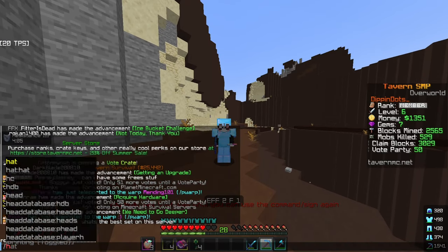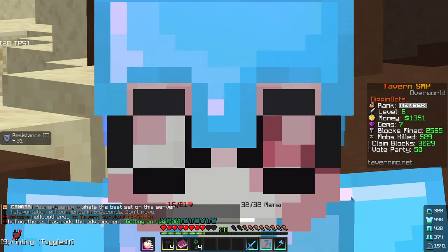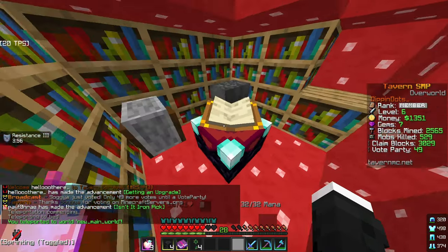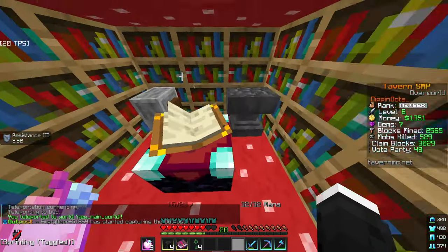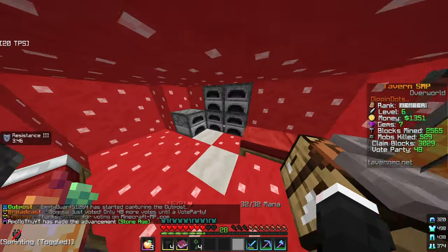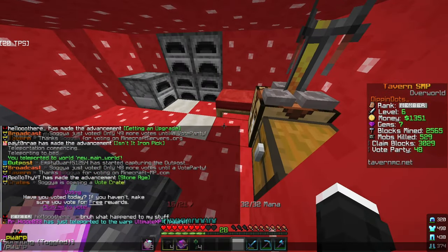You can also make a claim. For example, this is my claim where it's my base and no one else can come and destroy it. You can have all your items, have your base — you can do literally anything. It's your land. You can also do shops or player warps, for example.